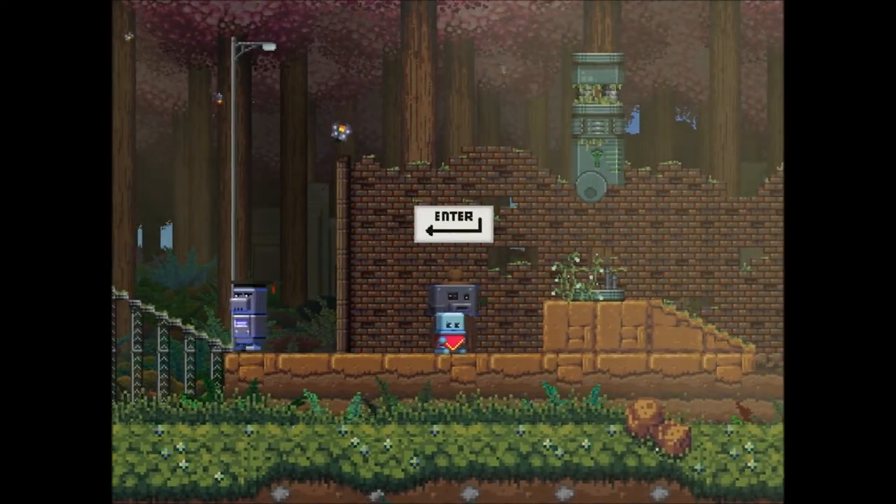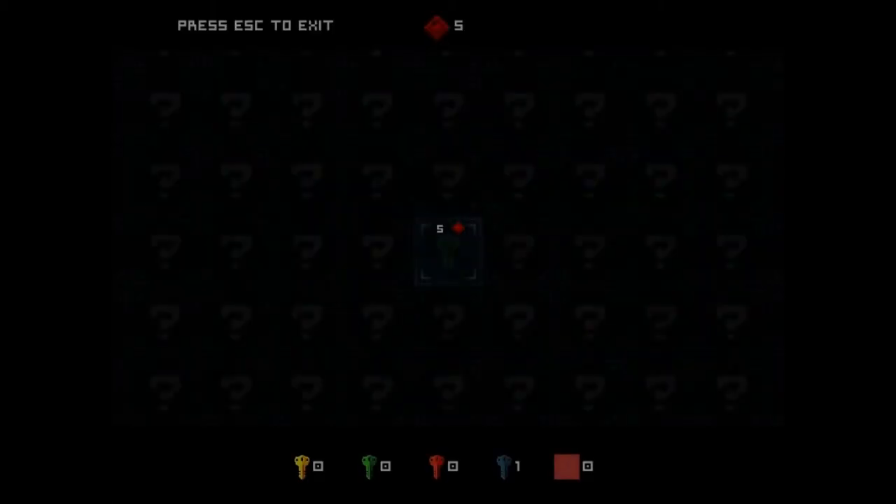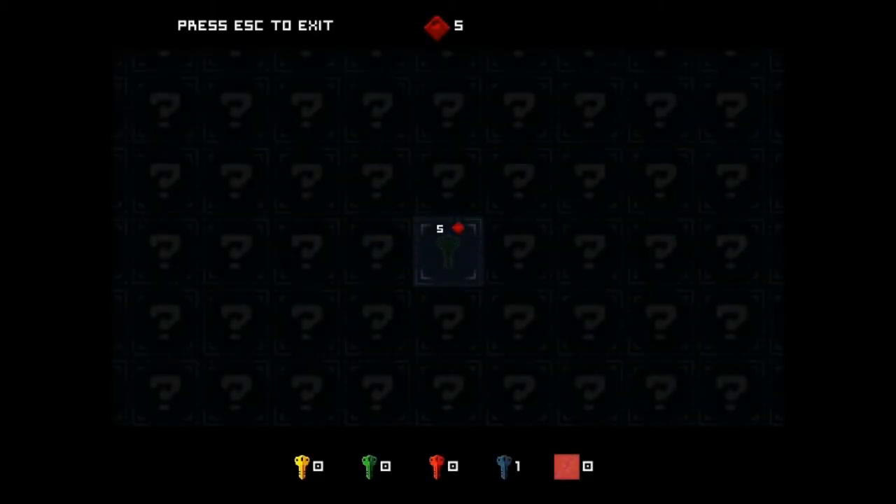It almost reminds me of the game Fez, if any of you guys have played that, because the concept behind both games — the thing that makes them different, their twist — they're both so simple. With Fez you can turn your 2D platforming world into a 3D world and rotate it. Here you can switch between the dimensions. They both sound really easy, but they add so much depth to the gameplay.